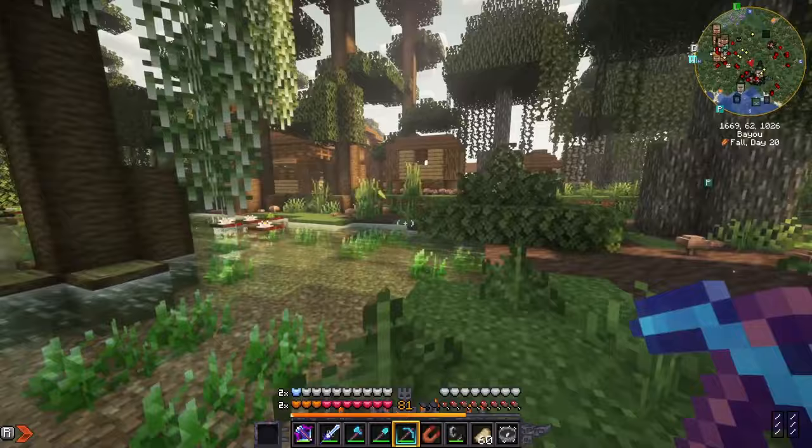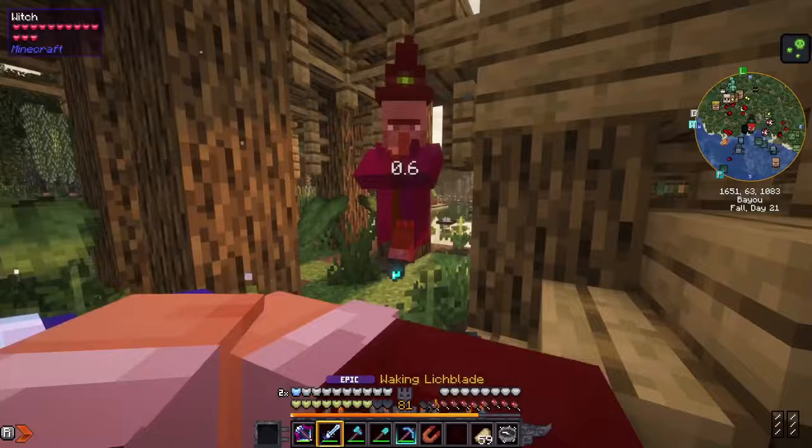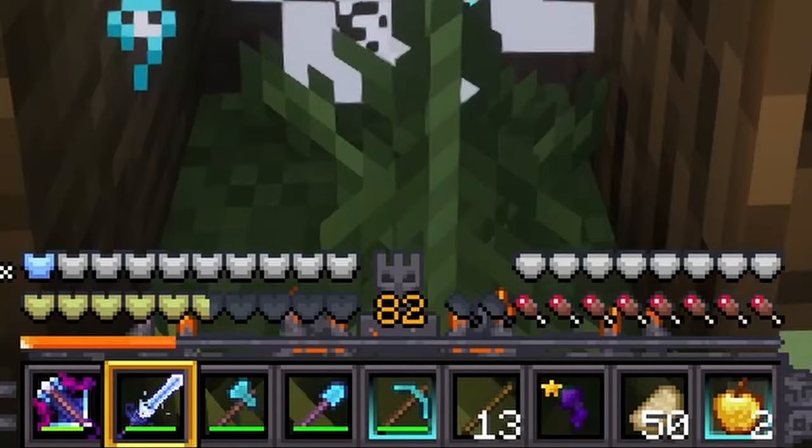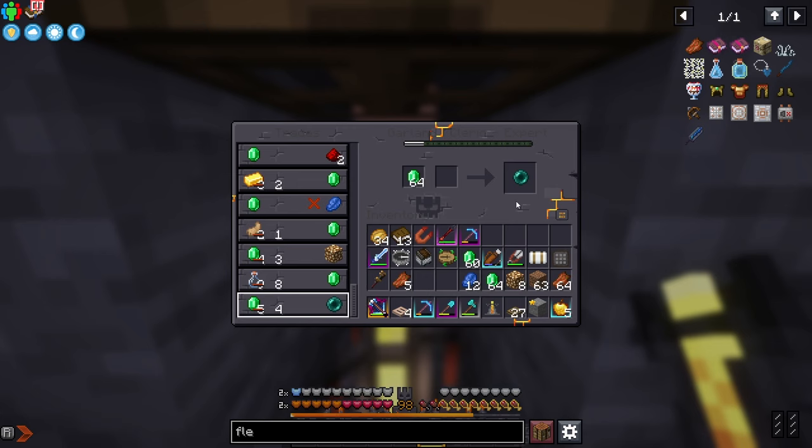To get a witch eye we need a witch pupil. We found our way to what amounts to a witch compound. There are several witches here and they didn't give up their pupil very easily, which is what we need to craft it. But finally we got a pupil and with it we crafted a witch eye.